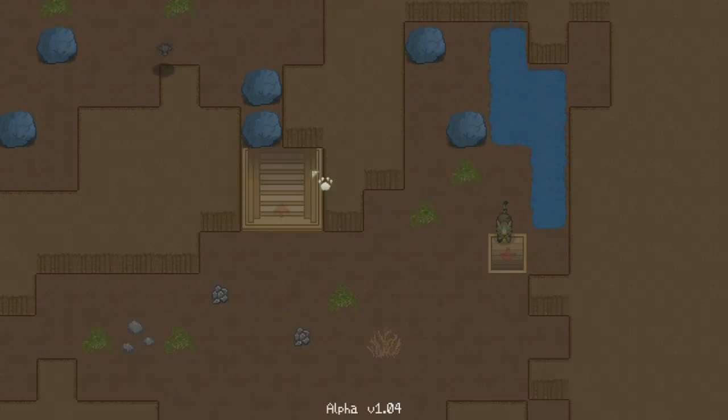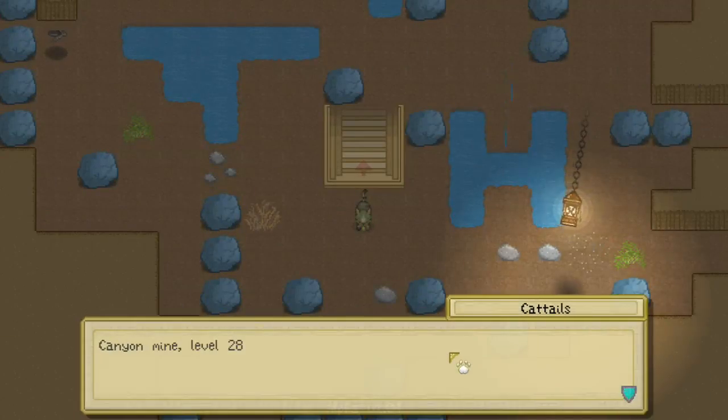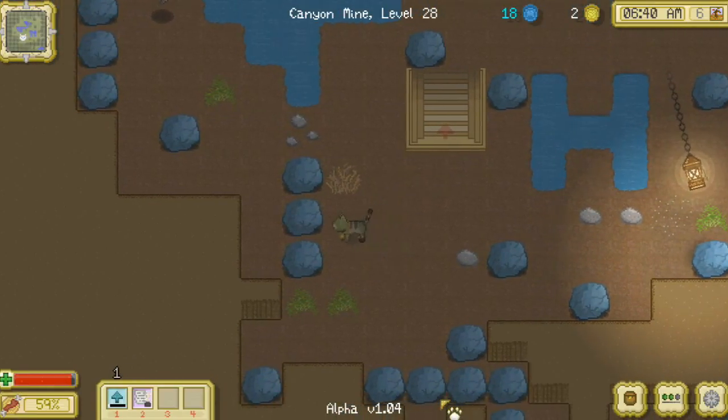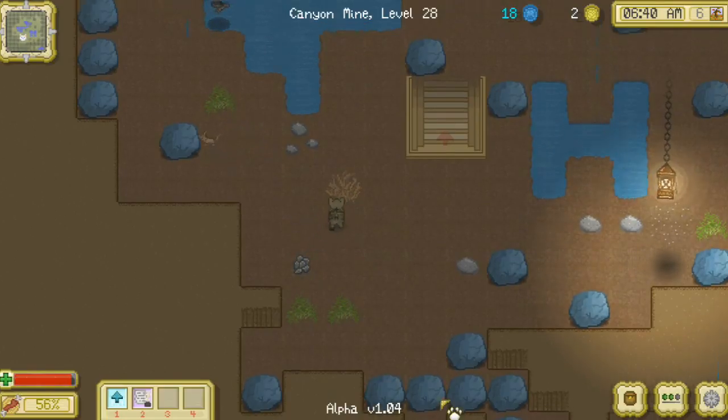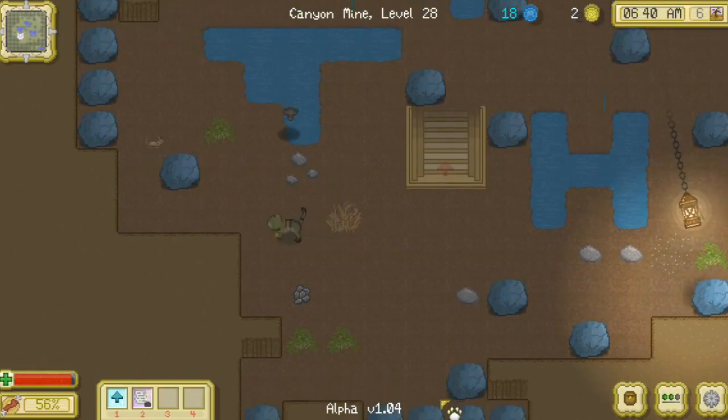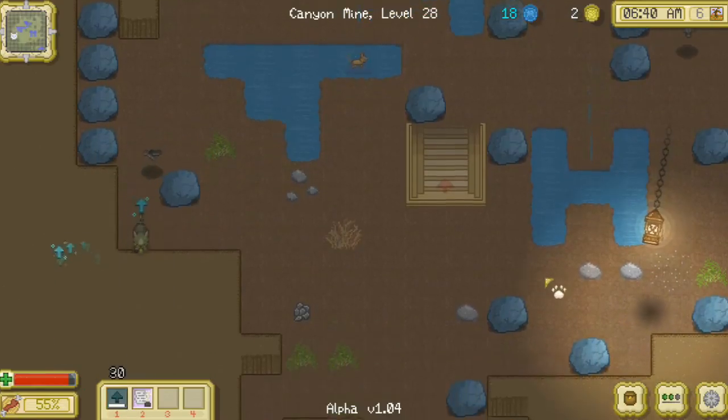However, it's been pretty hard because the first several layers of the mine are just full and full of rocks. Oh, there's a little harvest mouse — we definitely need that little guy. Back off, bat! Back off!